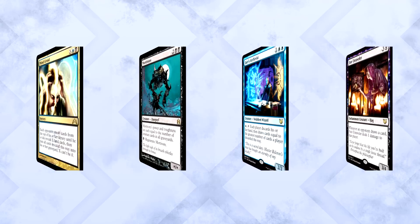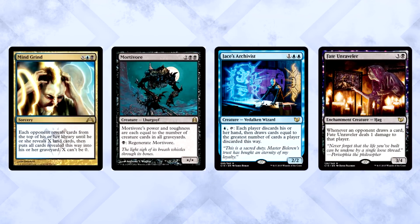If you want to make the discard portion of the deck stronger, I suggest Mind Grind, Marchesa of War, Jace's Archivist, and Fate Unraveler. Make them draw more, discard more, and hurt them while doing both — feels good.